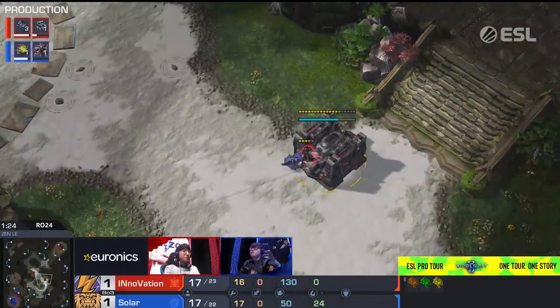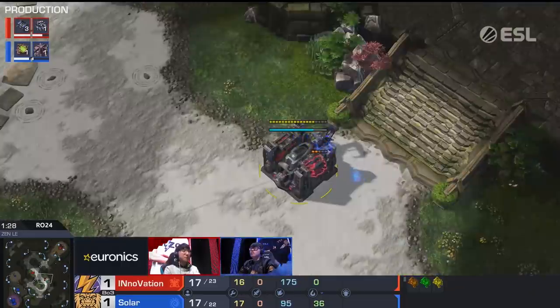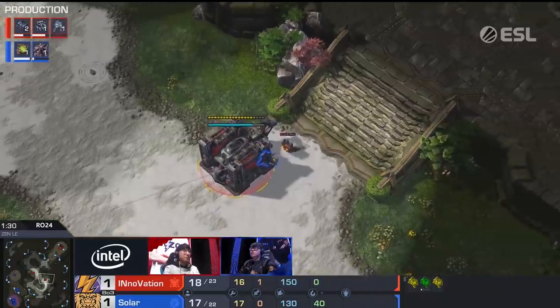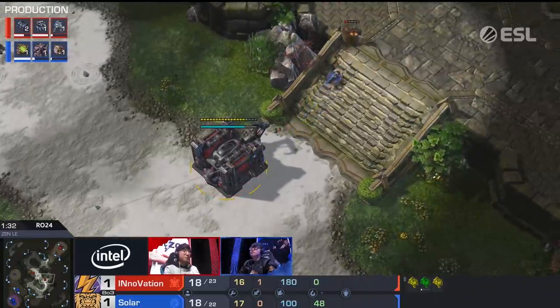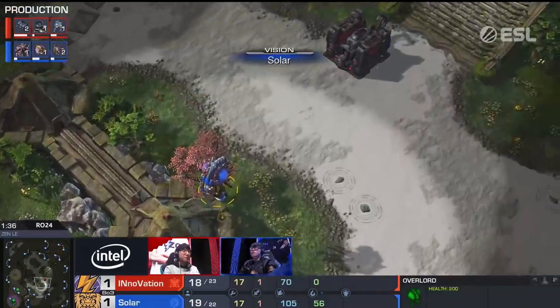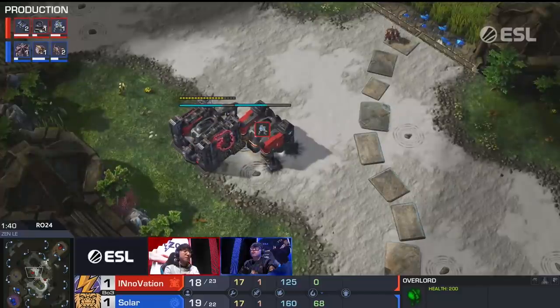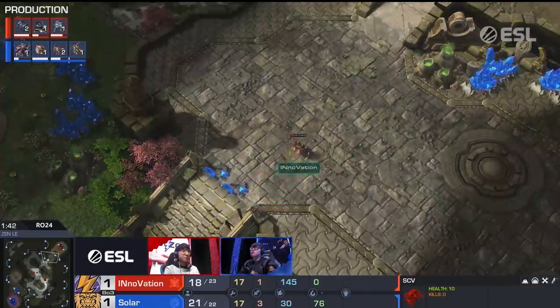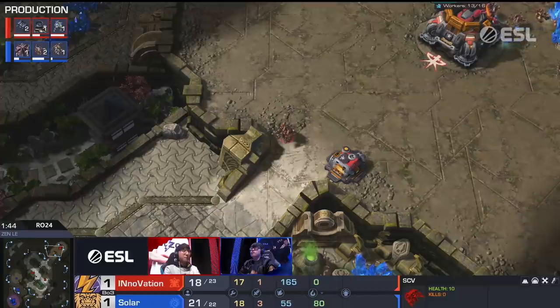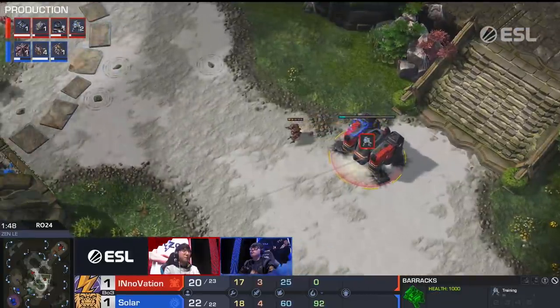This ends up in a very awkward scenario. I almost wish Innovation had gone back and done a more standard build after being spotted, just to keep his opponent guessing. This drone is going to delay that barracks; there's already two zerglings on the way. One of the other barracks has finished and this other SCV will pop over and finish it up. From here it's very hard to win with this, but you can put the Zerg in an awkward position.